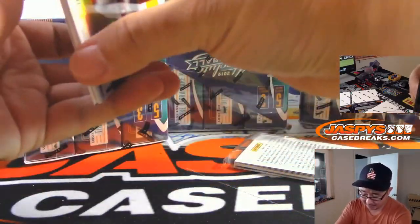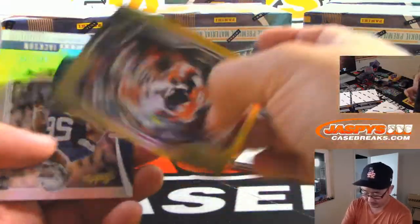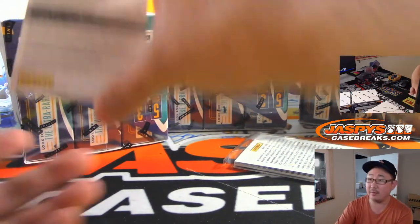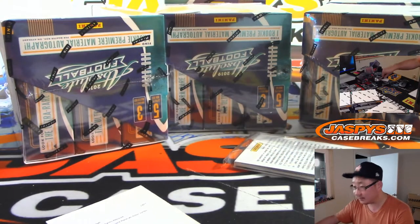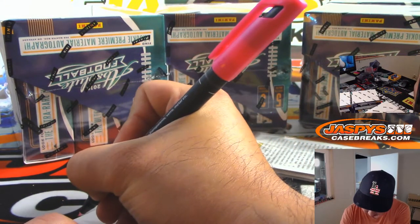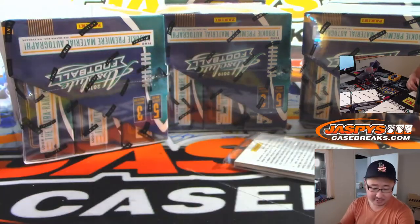Next pack — what do we got? A redemption on the bottom. Any guess on the redemption for bragging rights? There's T.Y. Hilton to 50, Eli Manning, Drew Brees 8 out of 10, Joe Jackson to 199. And the redemption is — no guesses — it's Hakeem Butler for the NFC West, Josh Hendricks. Curtis was guessing Brashad Perryman.